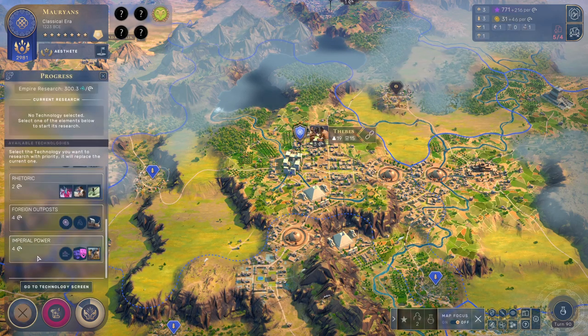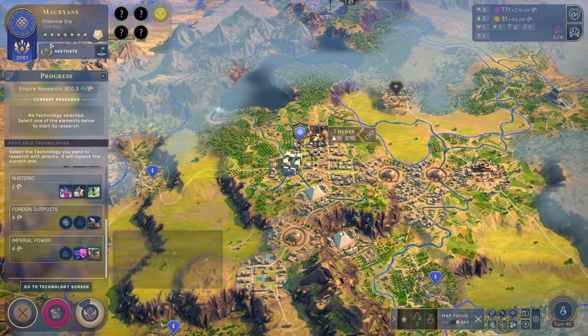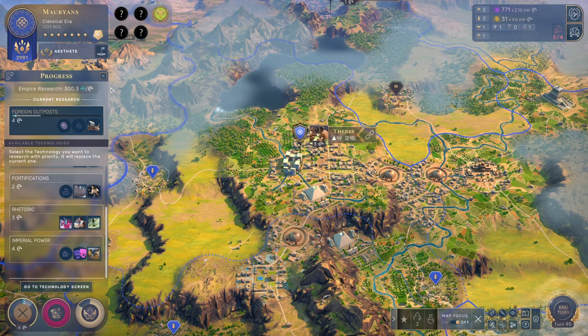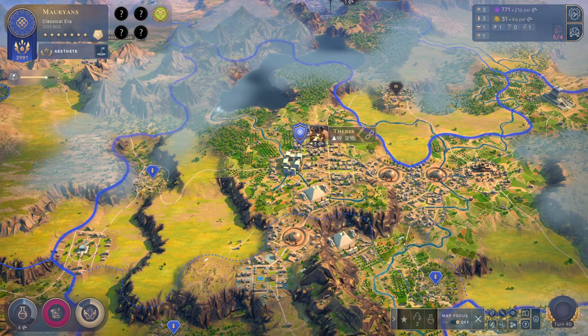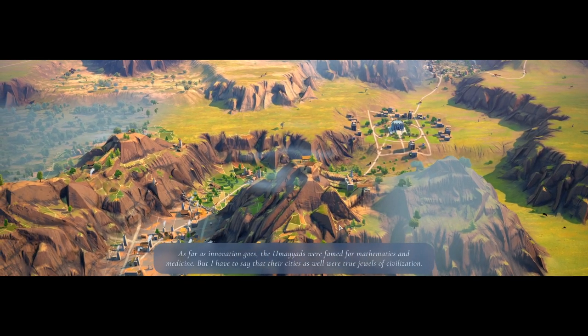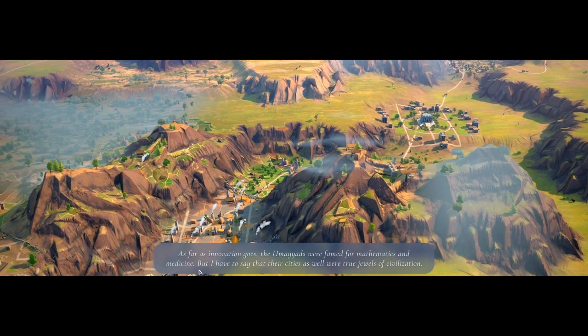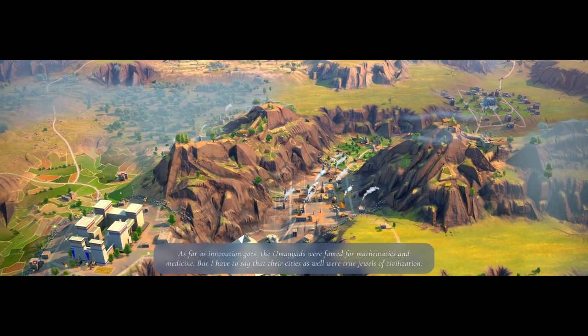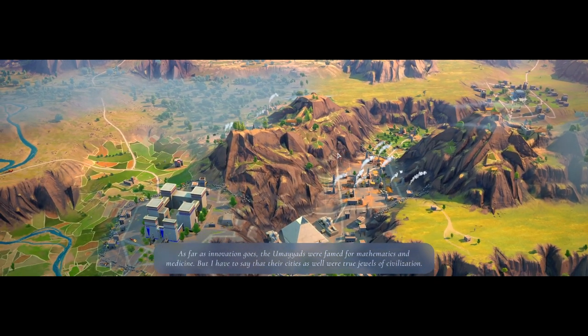I'm going to intentionally take something because I don't want it to finish. Plus one city cap — let's go and unlock that right away to fix our city limit, not that it's been much of a problem. I think being won over is actually going to be pretty standard. New era — done.